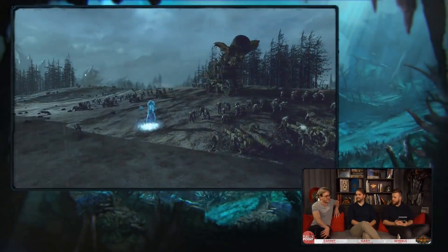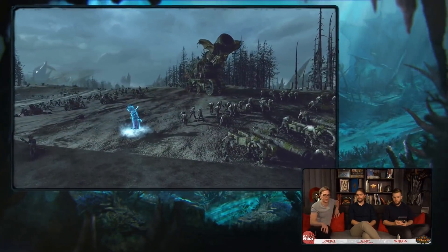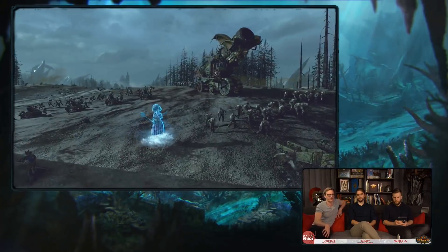The Empire unfortunately doesn't have their engineer to provide missile buffs. But for the Vampire Coast, it's certainly going to be a powerful artillery faction with powerful missiles in general. We've also got the Bloated Corpse — essentially a bomb unit, unique among all rosters as a self-destructing unit. It's pretty quick and will explode on contact with enemies or when its HP falls below a certain threshold, causing massive damage to all nearby units — especially bunched-up infantry.